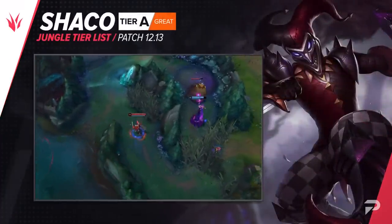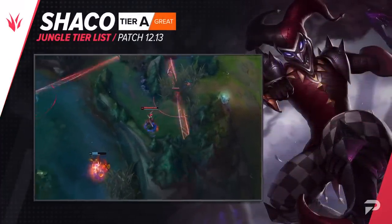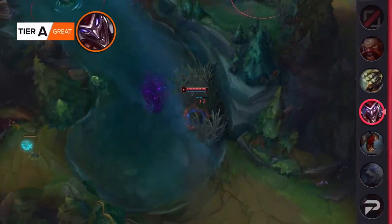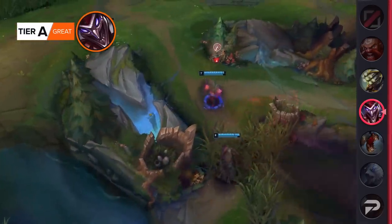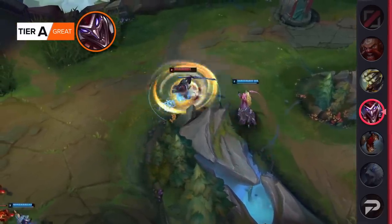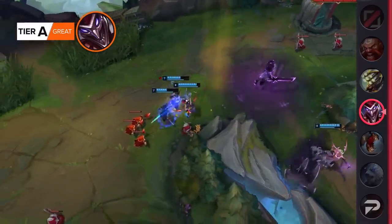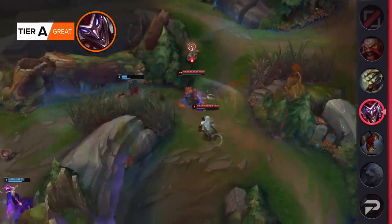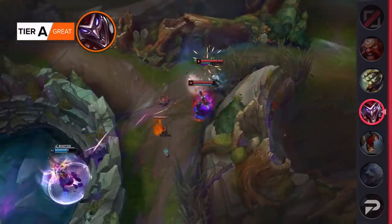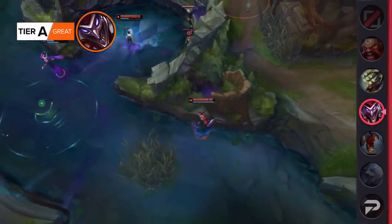Shaco's 12.12b buffs bring him up to the B tier. With a snowball-y, assassin-y design, Shaco is a champion that should feel at least feast or famine — if you don't get fed fast, you don't deserve to win with him. But lately, even with a big lead, he doesn't really seem very impactful, hence we've seen so many weird bruiser-y bordering on full tank builds. Assassin Shaco just hasn't been assassinating. Now you should actually be able to push early leads into one-shotting high-priority targets in the mid-to-late game. The buff to AP Shaco should help him a little bit too, with a longer cooldown and longer duration on W leading to more ping-ponging of your foes between your boxes.